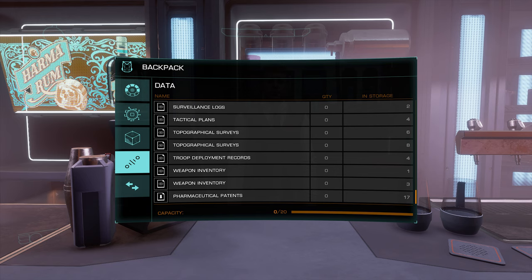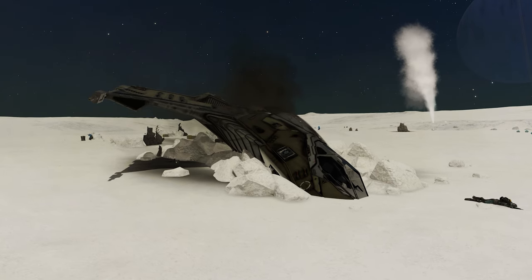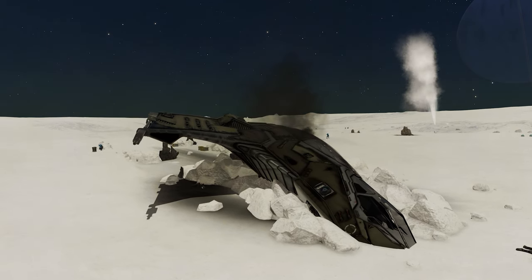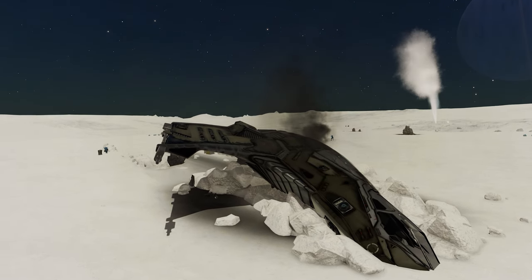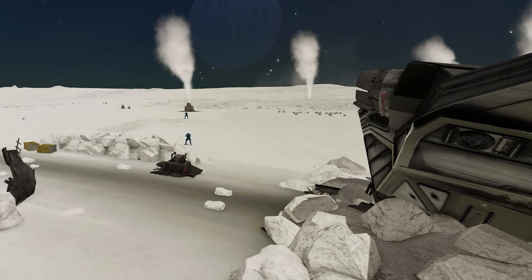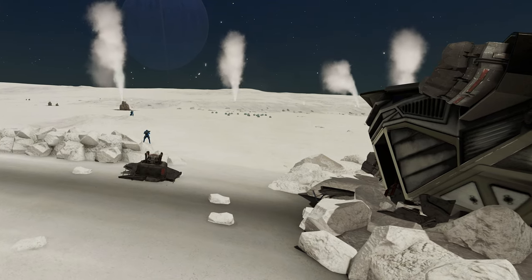Go through each category in turn using your Material Helper wishlist as a guide and identify which materials you have too much of or that you just don't need. Find a material that the bartender offers that you're lacking and select it — this takes you to a screen showing what materials you can trade for the one you're missing. The relative value of each material to the bartender is shown as a blue number. Being careful not to trade away materials that you need, add materials to the pool until you reach the required amount or run out. Once you're happy, confirm the trade. Repeat this process for all three categories.